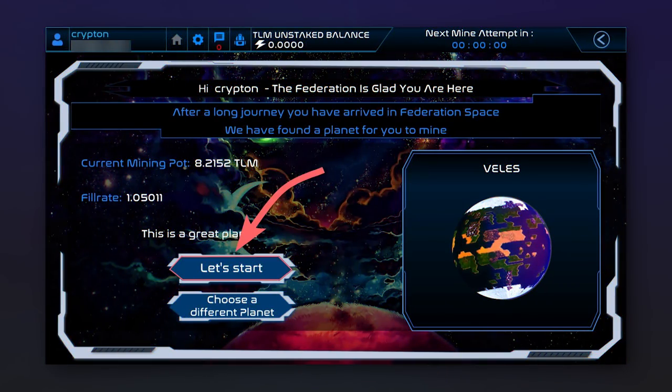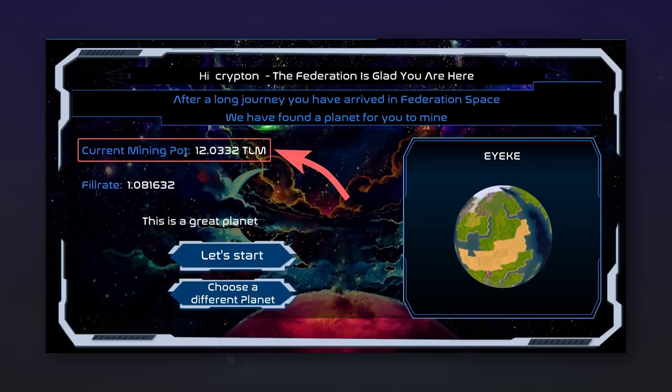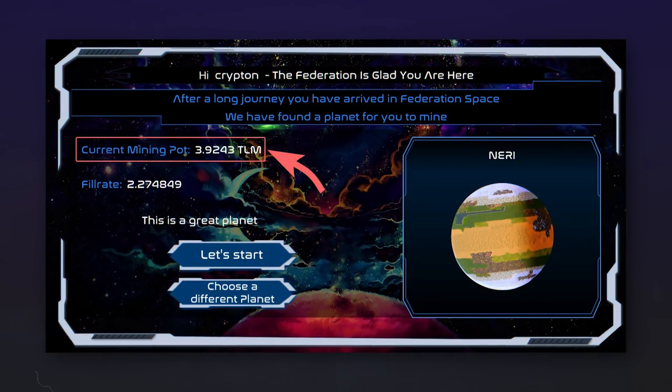A window will pop up. You can start playing on the planet that you were offered by clicking on let's start, or you can choose any other accessible planet by clicking on choose a different planet, and then on select planet. Different planets have different mining pot values — the greater this value, the greater your profit from Trillium mining will be.